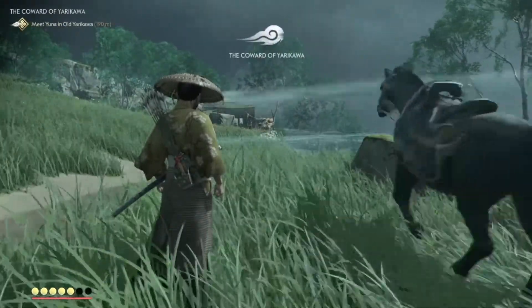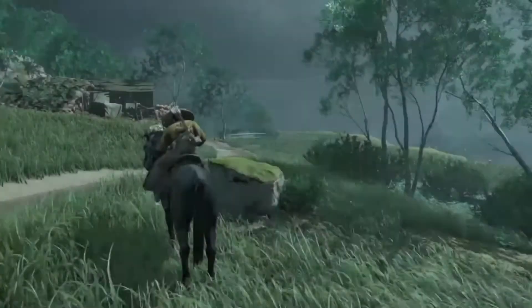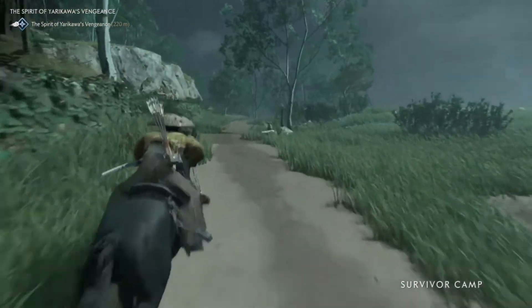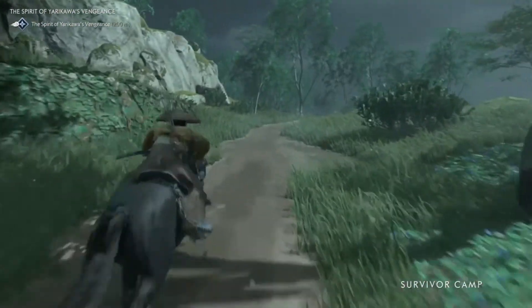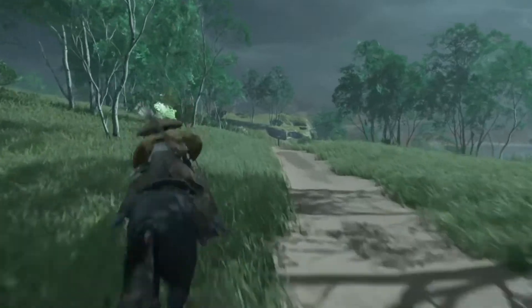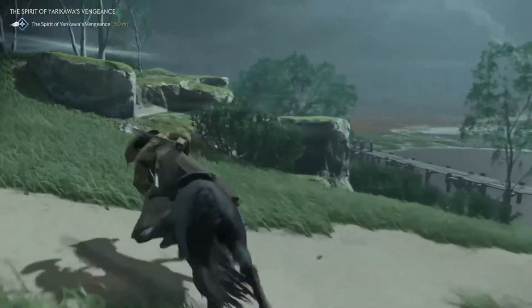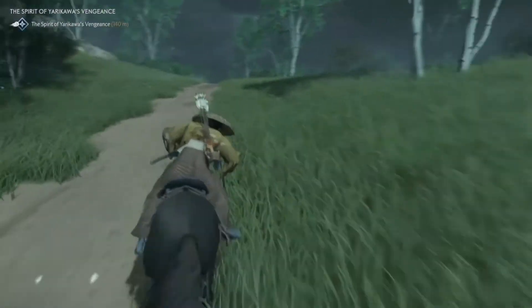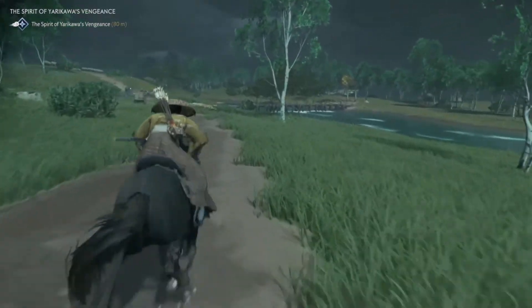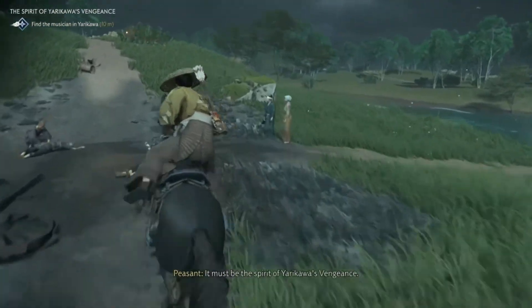Okay, from here I can take my Nobu and go find Yuna. Okay, let's go. I'm going to finish this Spirit of Yarikawa's Vengeance so I can just unlock this nice new technique, then get back to the original mission. So this one is supposed to be a side mission and that was a main mission. Somewhere in 150 meters. It's always raining in this game, guys. I don't know why — maybe it's this area. It must be the Spirit of Yarikawa's Vengeance.